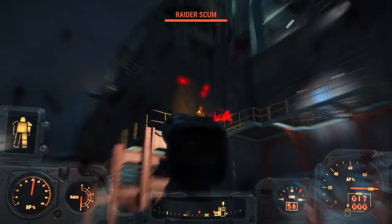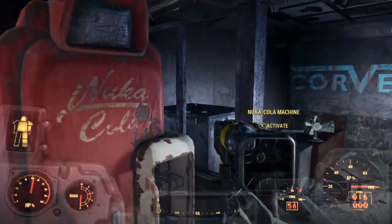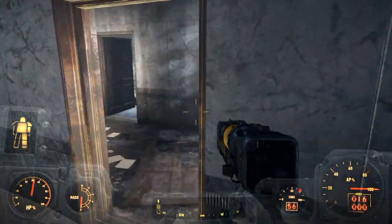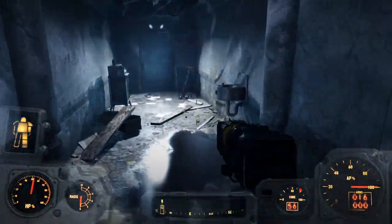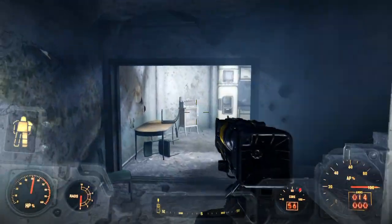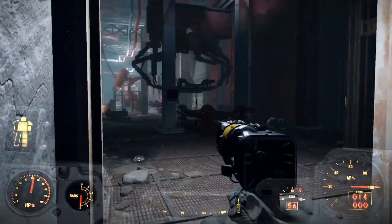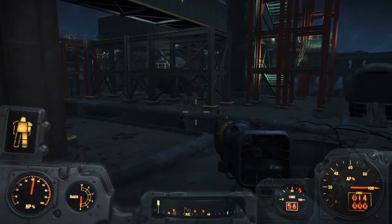Next up we'll have the Corvega assembly plant location. Head through the main entrance and straight in front of you you'll see a set of blue double doors. Go through those doors, continue on through the rooms — there's really only one path — and you'll get to the final room where there's a broken door. Open that up, continue down the hallway, head down a set of stairs, and you'll find an arrow on the wall telling you to head back up another set of stairs. Climb up those stairs and continue up as high as you can go until you get into the main assembly plant area. Once you're in here there's a door that leads back out to the commonwealth, so head out that door and down the ramp.